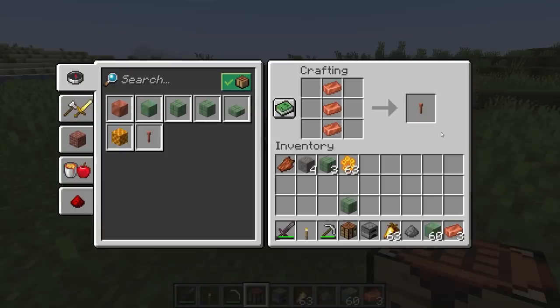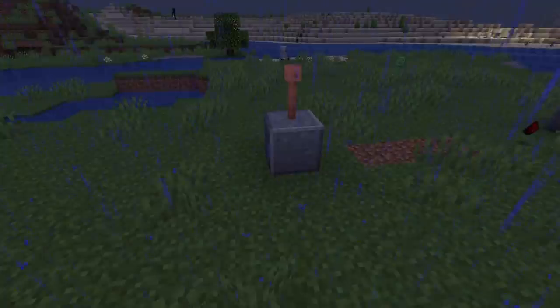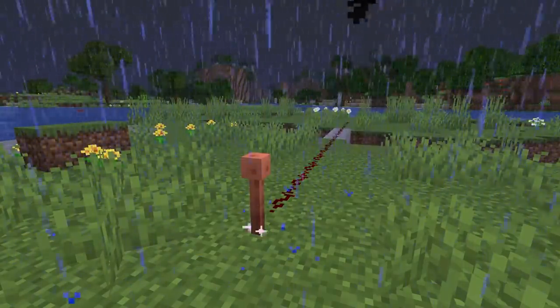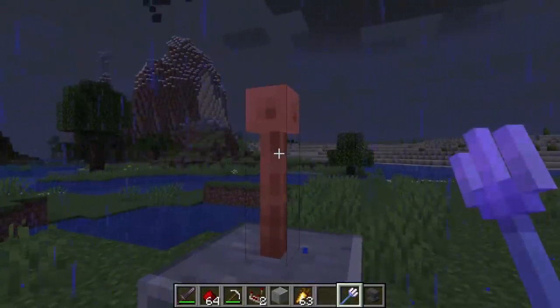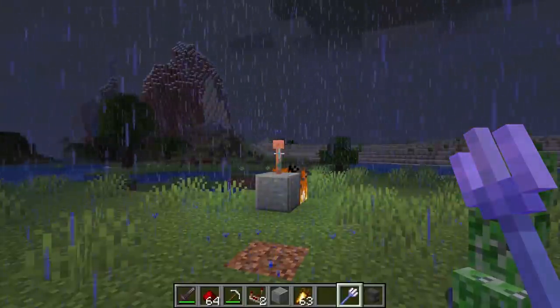Three copper ingots can be crafted into a lightning rod. A lightning rod can be used to deflect lightning strikes during a thunderstorm, which is useful if you're using flammable materials for your builds. When the lightning rod is struck it will also emit a redstone signal of 15. A trident enchanted with the Channeling enchantment, when thrown at a lightning rod, can be struck by lightning. The Channeling enchantment allows you to summon a lightning bolt during a thunderstorm.